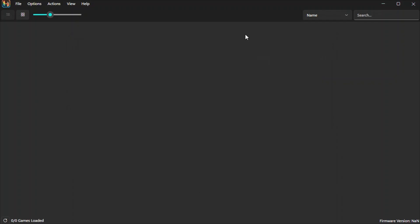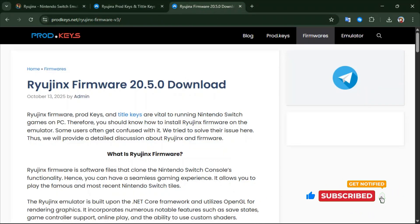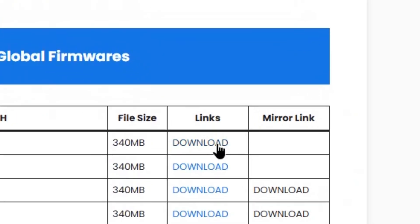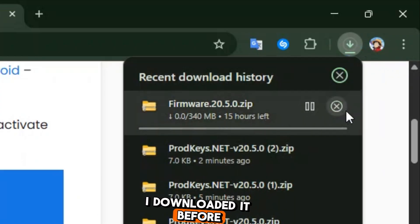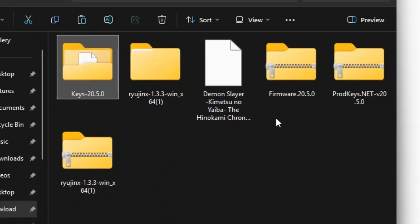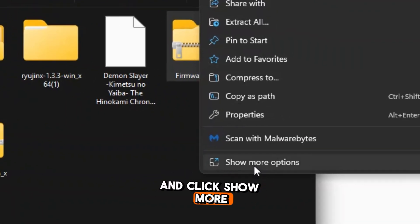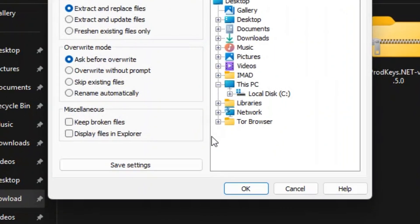Now close this window. The next step is to download the firmware. Go to this website and download it — make sure to download the latest firmware version. Now go to the location where you downloaded the firmware, right click the folder, click show more options, go to WinRAR, click extract files, and click OK.